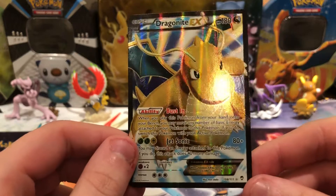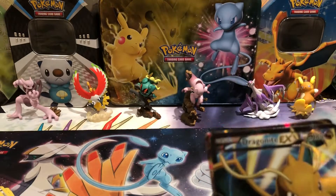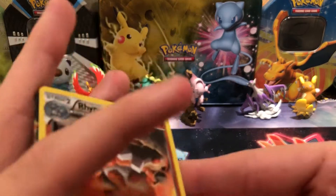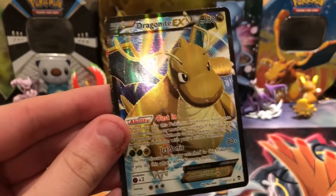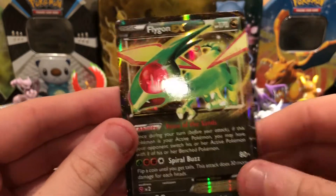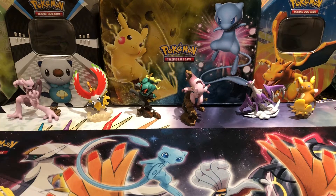Wow, that's probably my first Ultra Rare I've pulled from Furious Fists. To summarize: we have one Reverse Rare in Rhyperior, the Dragonite EX Full Art, plus the Flygon EX from the box itself. Hope you guys enjoyed this video — stay tuned for more awesome videos from your favorite YouTuber, EJWebbs. See you guys later, goodbye.